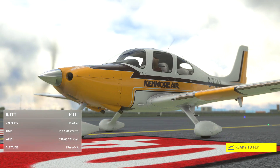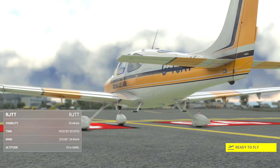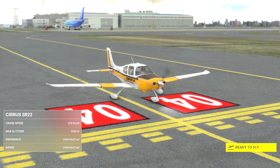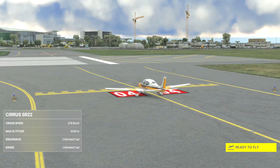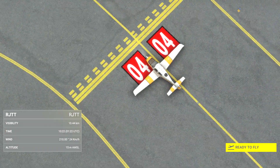Welcome to this tutorial for the Working Title G1000 in MSFS. We're using the Cirrus SR22 for this low altitude flight between Tokyo and Nagoya, which we've planned in the world map. Even if you're not learning the G1000, I'd recommend you still come along for this flight as the views are spectacular and the conditions are lively.